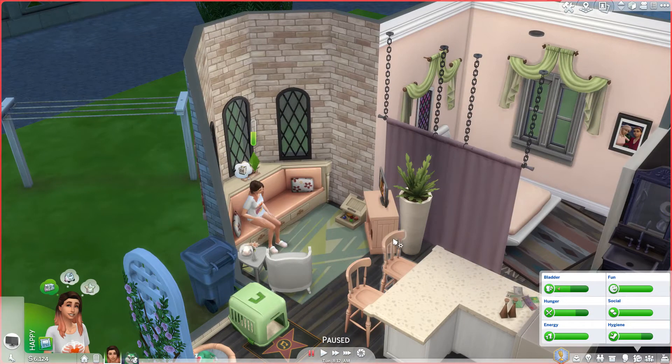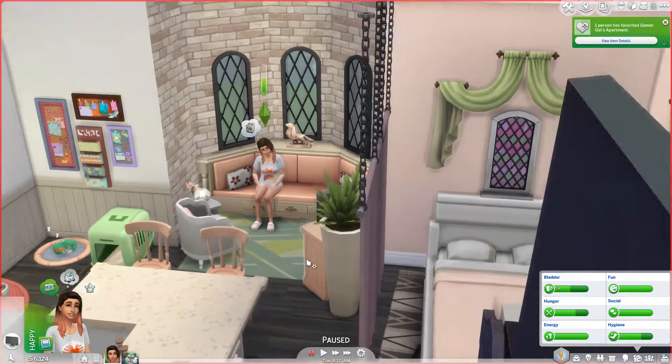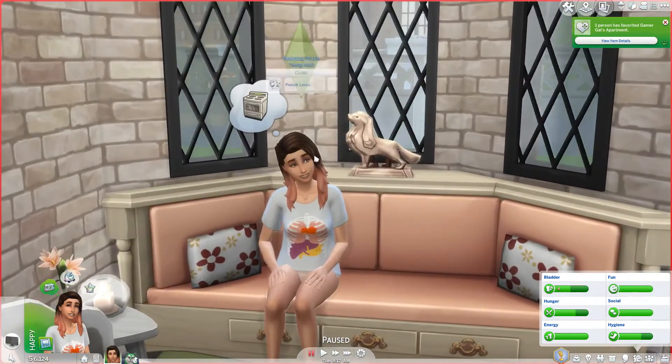I decided to give her a different hair color because I've never given my Sim a drastically different hair color from when they were a child to when they were a young adult. I've just never dyed my Sim's hair, because I've never dyed my own hair, so I don't really think about maybe this person would want a different hair color. I decided this generation would be a good time to do it because I really liked this hair.